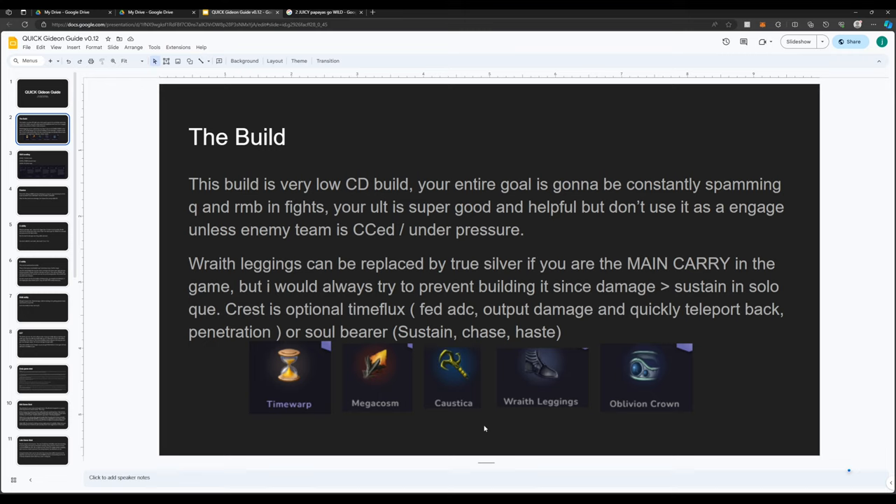Your ultimate is of course devastating — especially late game, you're spamming Q and R&B with like one-second delays between each other and outputting a ton of damage. You're kind of using your ult as a cleanup and getting them through walls. Right Legings can be replaced by True Silver if you are the main carry, but I would always try to prevent building it since damage is greater than sustain. Solo queue crest is optional — Time Flux to feed an ADC, output damage, and quickly teleport back, plus it gives you penetration. Soul Bear for sustained chase and haste.